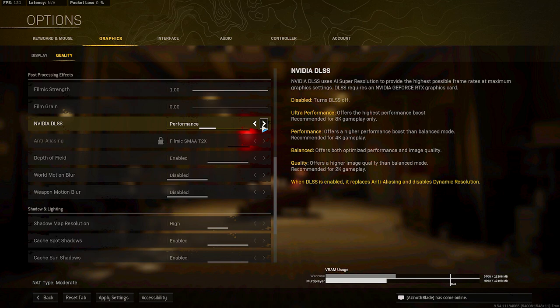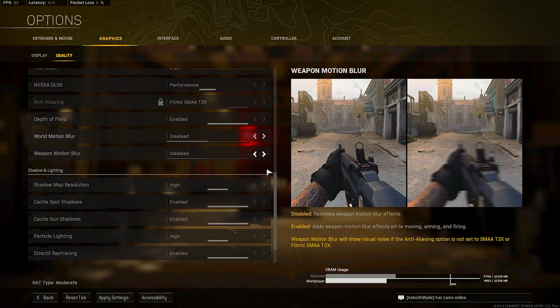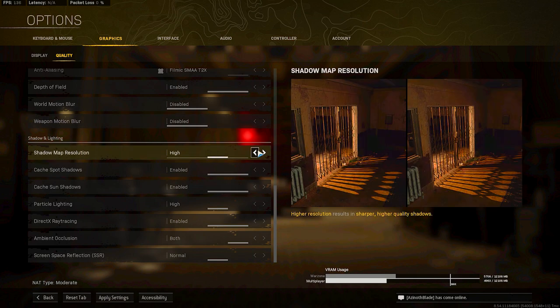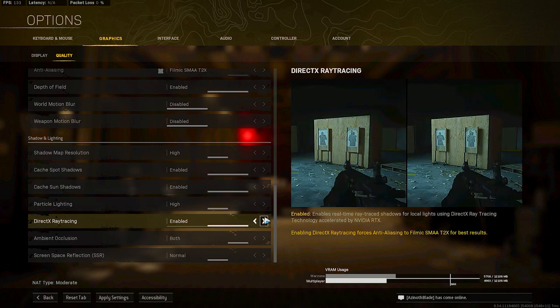NVIDIA DLSS - you need an NVIDIA GeForce RTX card for this. I recommend Performance, which balances high performance without dropping frames. Some people run Ultra but it's not worth it for me. Depth of Field, I have that enabled - most people do. Motion Blur - turn both off unless you're going for trick shots. Shadow Map Resolution, I put it on High - low-end PCs put it on Low. Cache Spot and Cache Sun, turn them on. Particle Lighting, leave it on High.